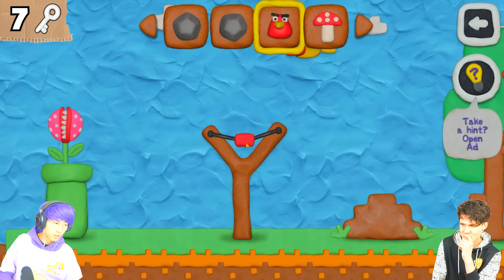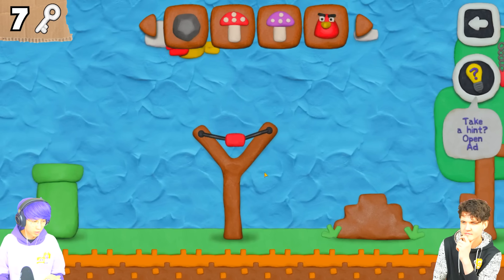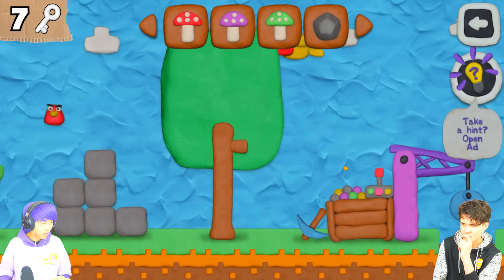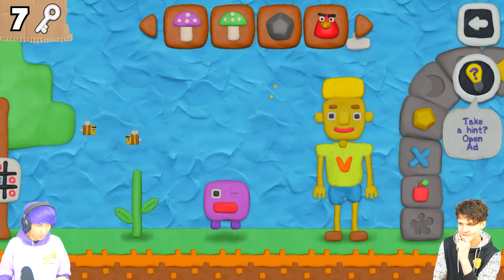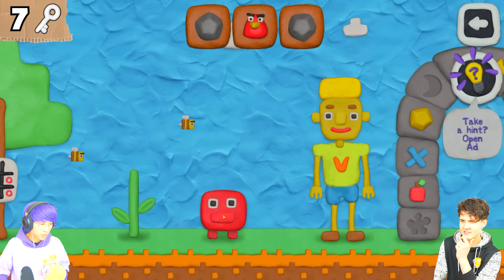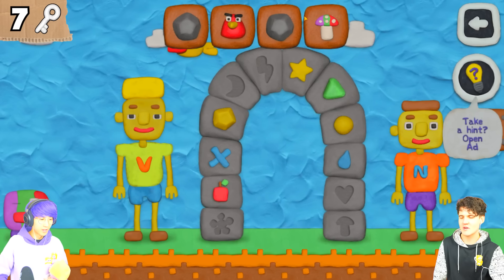Try hitting that - no, it doesn't work. Can I launch it to the piranha plant again? Let's yeet him! Where is he supposed to go? Maybe I feed this guy the mushrooms - all three? And then he gives us something? Yes! All right, we got the triple color mushroom!